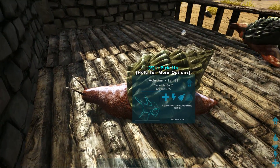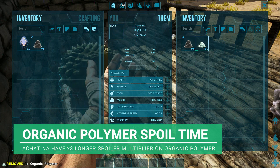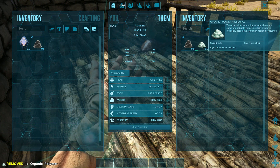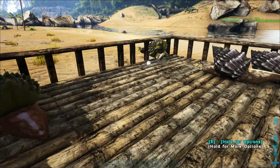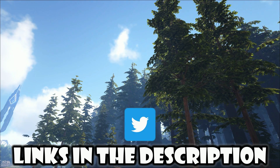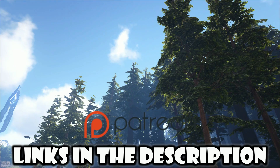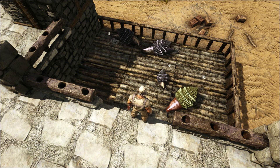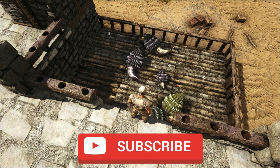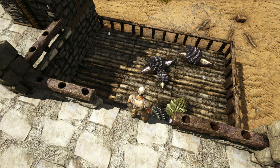One thing about the Achatinas as well is these guys have a times three spoil multiplier with organic polymer. So if we have it in our hands you can see we have seven minutes left - pop it into him and it gives us 20 minutes. So that is great, especially because they produce it themselves. Well guys, that's been it for me and my Achatinas. I hope you did enjoy it - if you did, don't forget to leave a like and subscribe to the channel, it helps me out massively. I'll see you all in the next episode. There's a lot of sparkly poop down there.